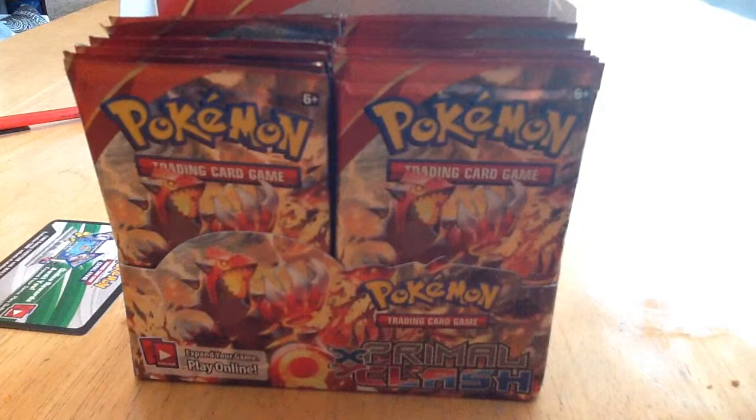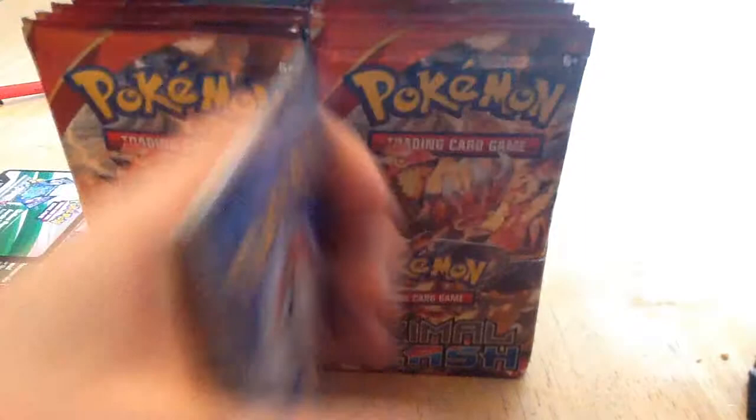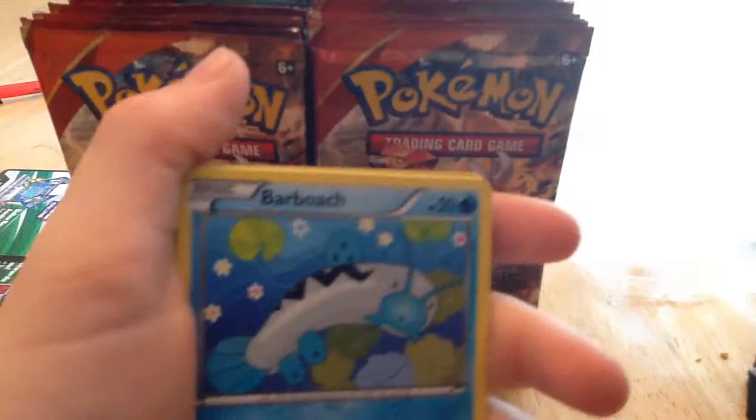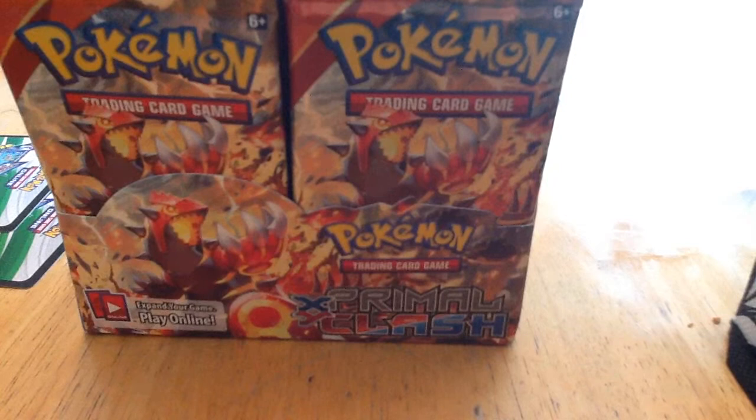Into our next pack. We'll put the code card to the side. Let's put the reverse to the front of the pack. Hippopotas, Barboach — that's been in every single pack, both two packs so far — Zigzagoon, Treecko, Marshtomp, Electrike, Weakness Policy. It was a half-art Excadrill and a half-art Gorbis. They're actually not called half-arts; they're called Ancient Trait cards. That Excadrill is nice.